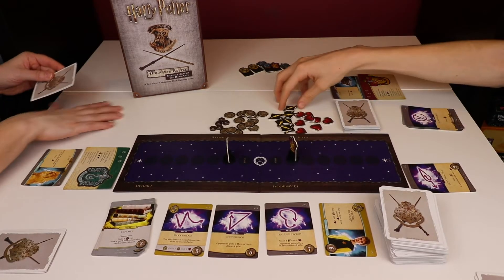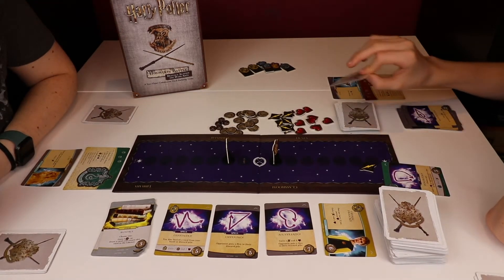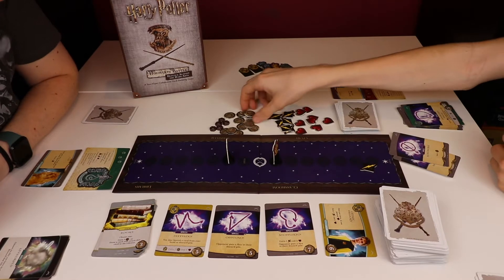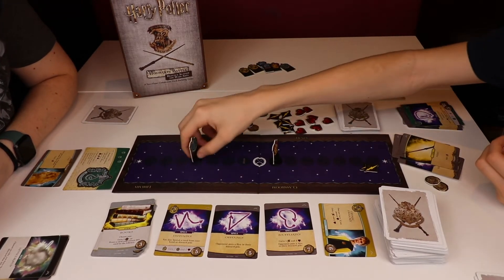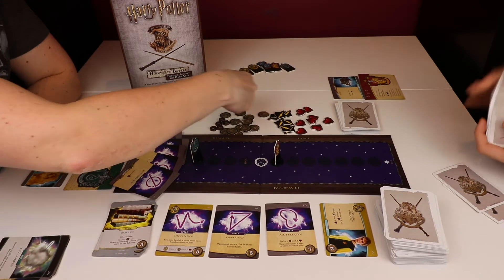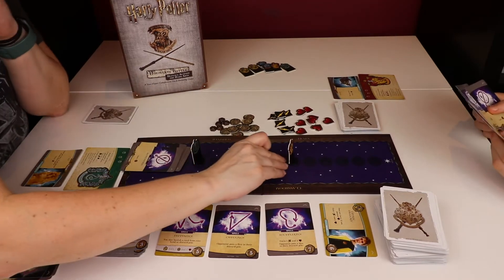Rictusempra — gain an attack, discard the card, gain health. Densaugeo. Now you have a hex card in your discard pile. Two Alohomoras, two influence and then a wand — gain another attack. So my hand is deadly — five Alohomoras. As you stockpile these tokens, if you don't use them they just get discarded. You can't carry any tokens over, so you want to use them as much as you can in the game.